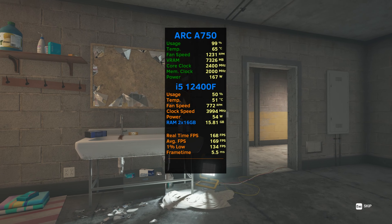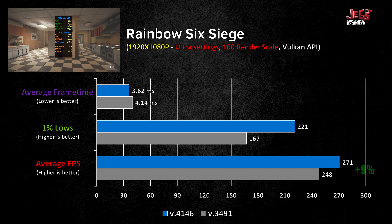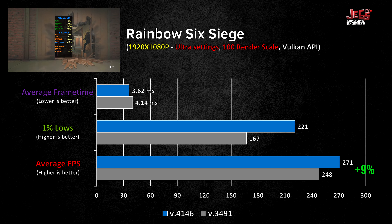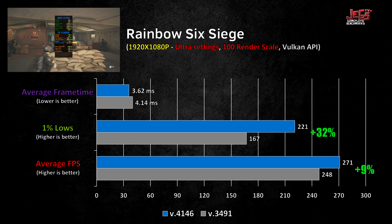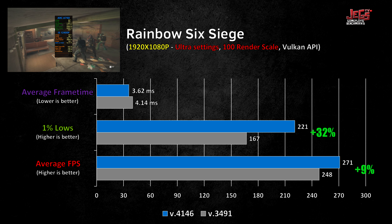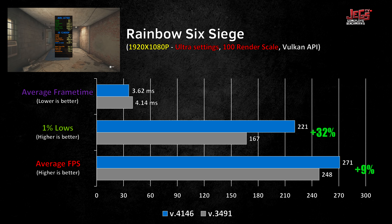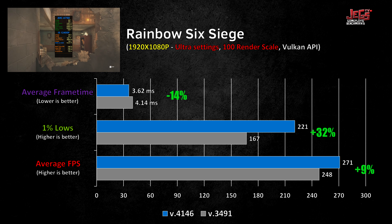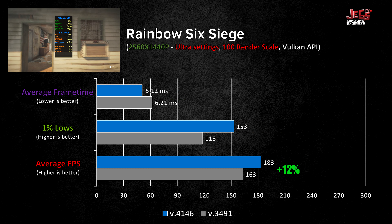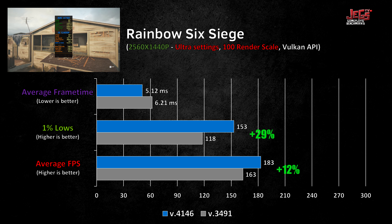Rainbow Six Siege saw huge improvements in terms of stability. On 1080p, the newest drivers yielded 9% better FPS average, but 1% lows saw the biggest impact at 32%, meaning the game suffered from fewer frame spikes compared to the old driver — and on games like Rainbow Six Siege, frame stability is a huge deal. Frame times were also lowered by around 14%. At 1440p, FPS averages were up 12%, 1% lows increased 29%, and frame times were lowered by 21%.